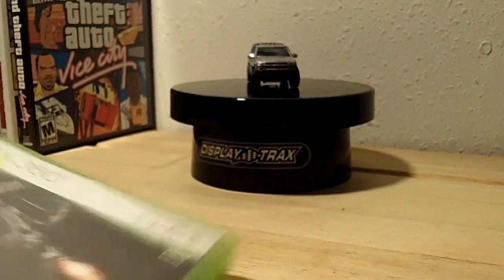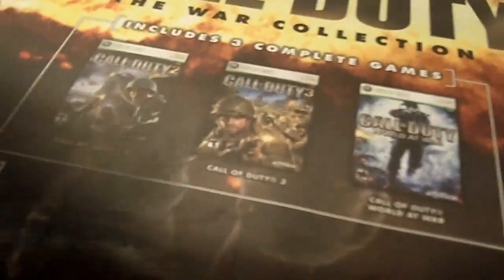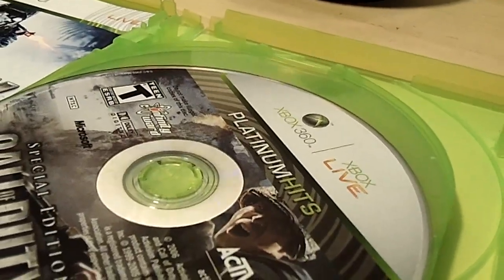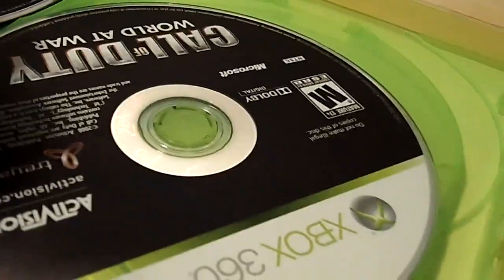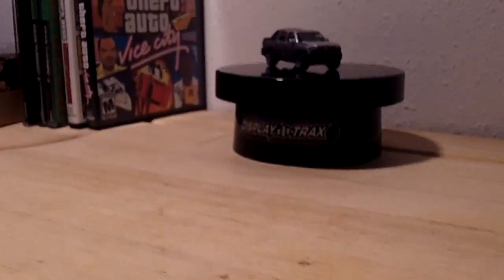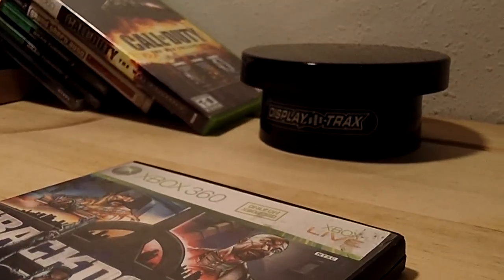One of the cooler finds — Call of Duty: The War Collection. It's Call of Duty 2, Call of Duty 3, and Call of Duty World at War. Here's a look at the inside — special case, look at all the game discs in here, pretty sweet. Maybe I'm missing one disc, I'm not sure, but either way still very cool.